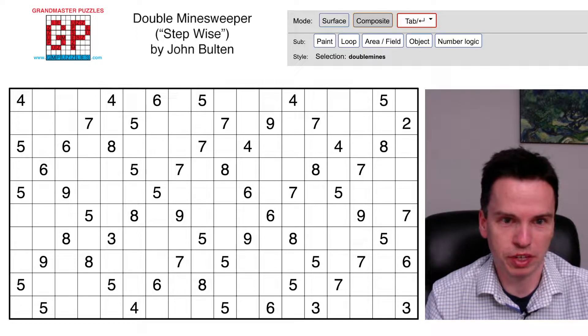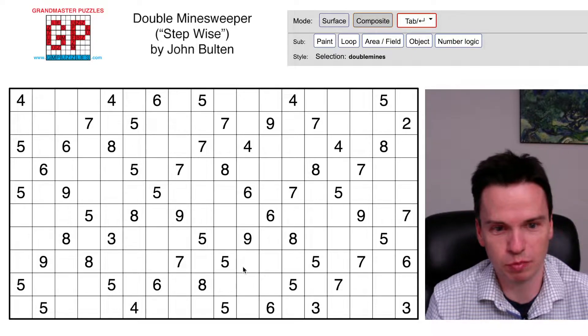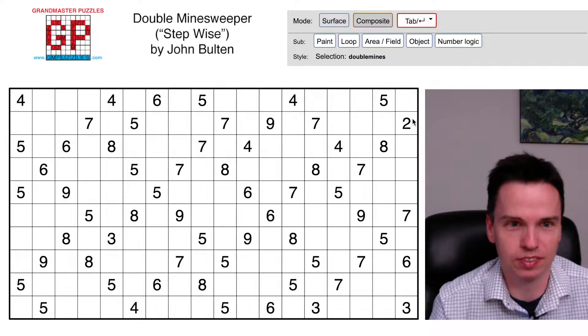I'm here to talk through this double minesweeper by John Bolton called Stepwise. It has a large set of diagonally adjacent clues varying, most often not in large ways. This 838 looks pretty interesting because it's big with small, and this 28 over here looks interesting.